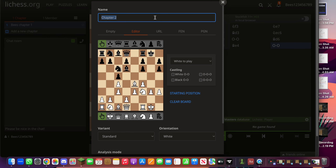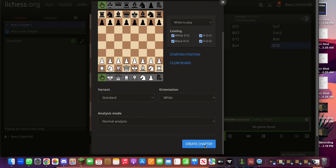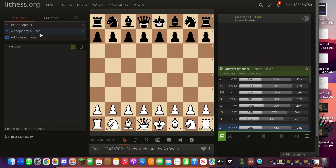So we're going to add his chapter. We're going to call it 'A Chapter by A' — Bees — and keep everything the same except we're going to keep this as starting position. Perfect, let's create the chapter. So he was white. Let me show you the perfect example. He was white and he was just playing this.